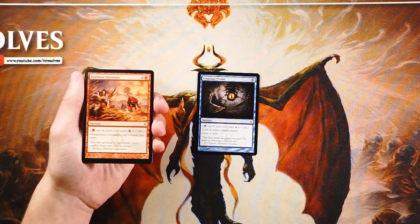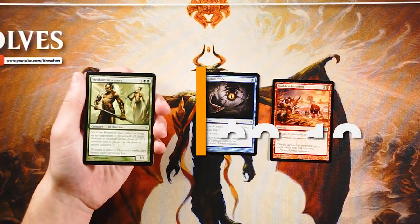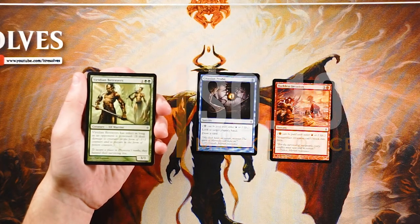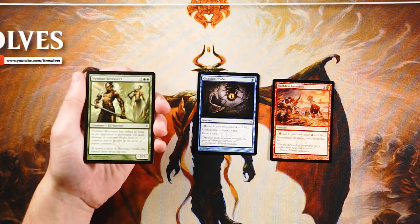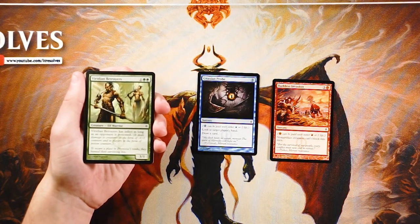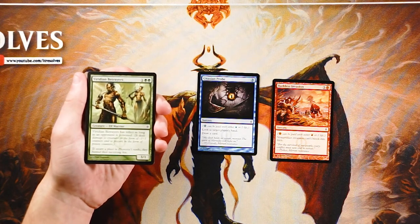Viridian Betrayers is a 3/1 for one and two green, and it has infect as long as an opponent is already poisoned. If you don't know what infect is, it's a really powerful mechanic — it deals damage to creatures in the form of -1/-1 counters and to players in the form of poison counters, not regular life damage. That means the damage sticks around on creatures, which is really cool, and even your chump blockers have a little bit of extra value if they have infect.